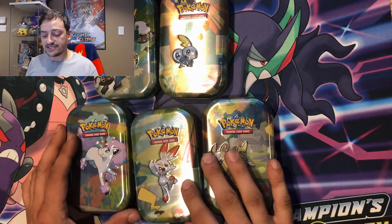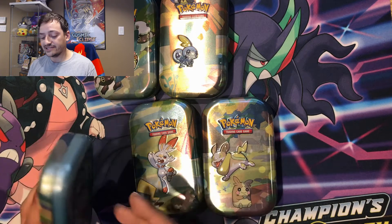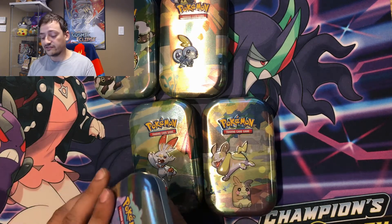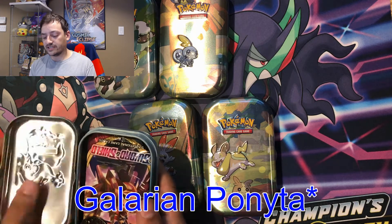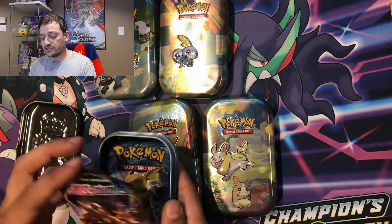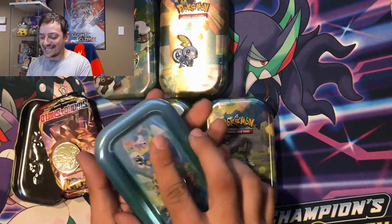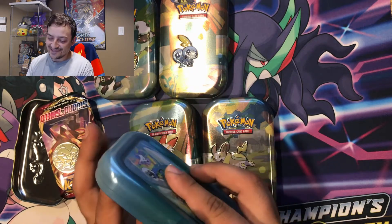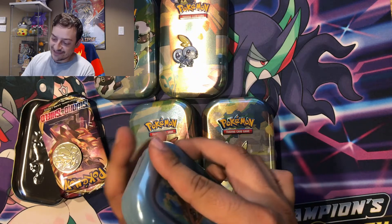To save y'all some time, I decided to take off the packaging on the outside already because these things are a hassle to pull off. So first we're going to go with the Galerian Rapidash pack. I'm not sure what we get in these packs, but there's a base set Sword and Shield and an XY Evolutions — not bad at all, I'll definitely take that.